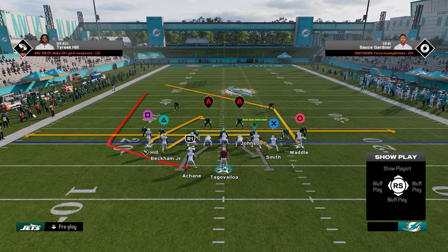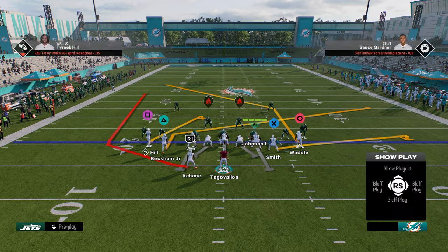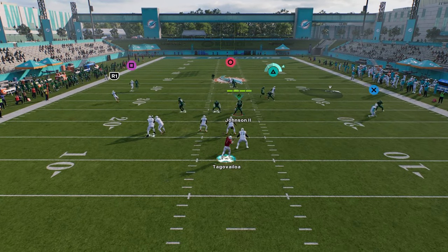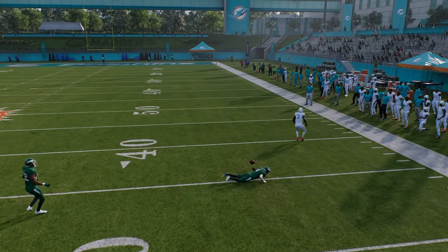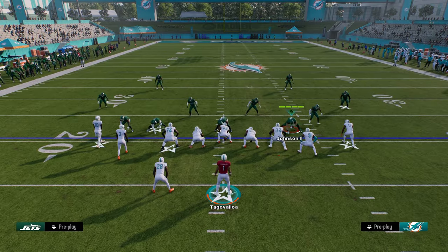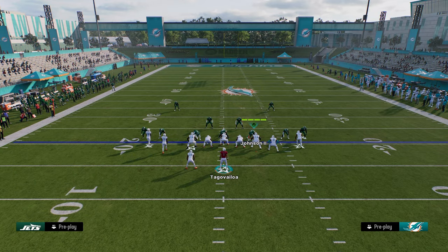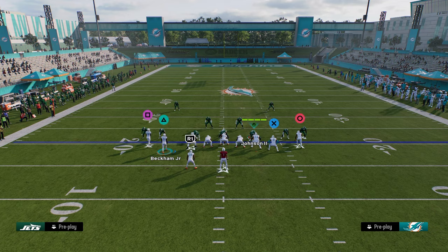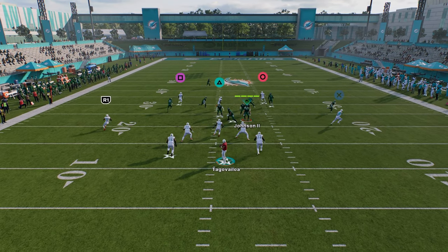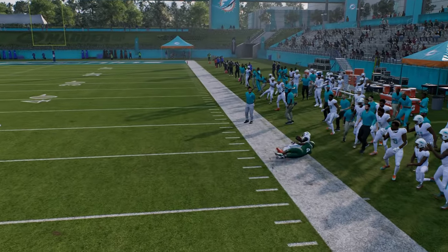You have this post route — you can just slant the slot. What makes man coverage good this year is the press animations. So I'm going to take this slot receiver and put him on a slant, and you're going to see that he does not get pressed — he gets a free release. So he's going to consistently be a man-beating receiver for you. This tight slots is really good.